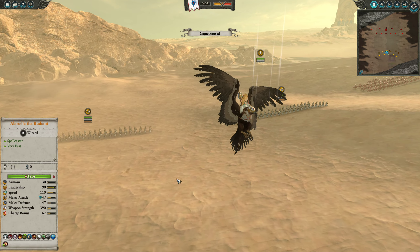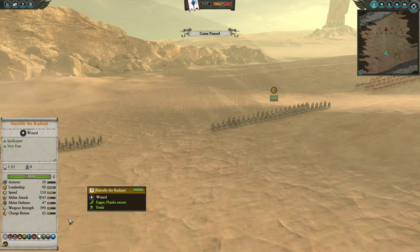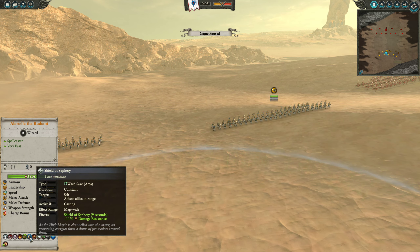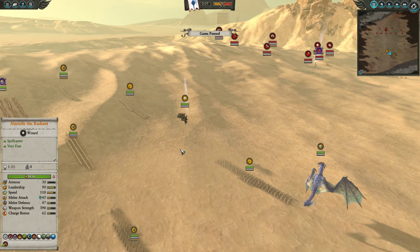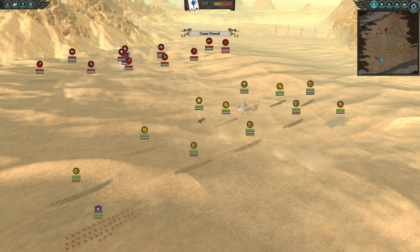I have Alarielle the Radiant with a bunch of abilities. I do have Star of Avelorn, Arcane Conduit, Earth's Blood, Fast Protection, Shield Stone of Isha, Shield of Saphery, and even Lifebloom. So I went pretty crazy on the spells — not super crazy, but somewhat crazy.